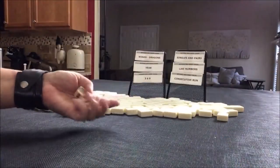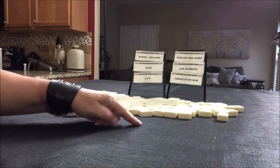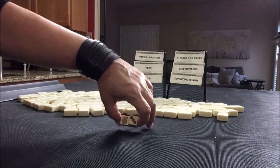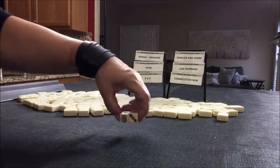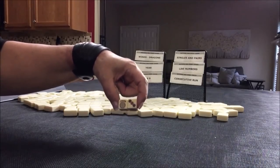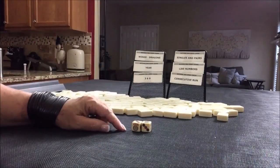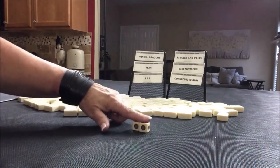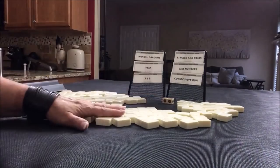I'm going to roll these dice to determine if we're player one or player two. Odd will be player one, even will be player two. I rolled a nine — the Joker face is a six. If you want to get these fun dice, look in the video description below for a link to Mahjong dice. It's a lot of fun, kind of novel. So nine means we're going to be player one, and player one gets 28 tiles.